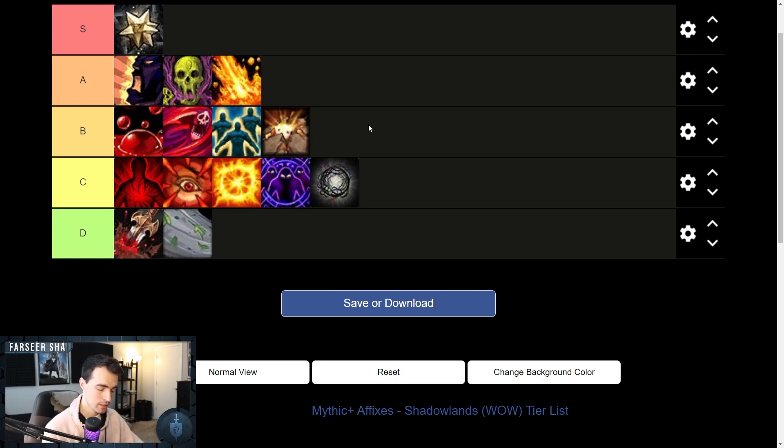Ur gives you cooldown reduction, mana regen, and health regen — amazing. Woe gives you 15% group damage reduction, 150% movement speed — which is fun as hell — and stealth out of combat, which is absolutely nuts. Then you have Vi, which gives you haste — no one likes haste — and there's a small damage component. I think they could buff Vi: it should give recovery on resources like Astral Power, Energy, Maelstrom, and maybe increased Rune regeneration speed, on top of the 15% haste and damage component. If they upped that damage component a bit you'd see more use of Vi.